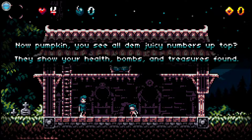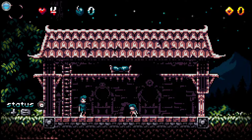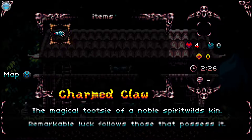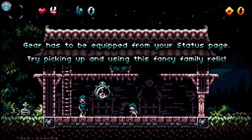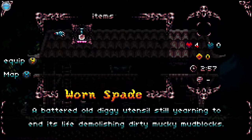We need to burn down — let's see what is here. And a handy map to fill in. The magical tootsie of a noble spirit wild skin — remarkable luck follows those that possess it. There are two types of items: passive and gear. Passive confers general boosts and new abilities. Gear has to be equipped from your status page — try picking and using this fancy family ray. Equipped with Y. Map with X.